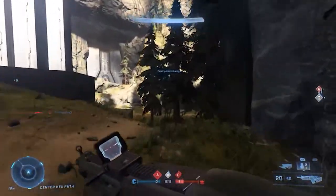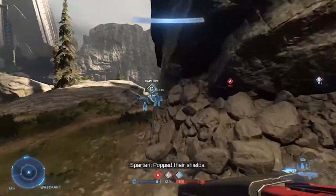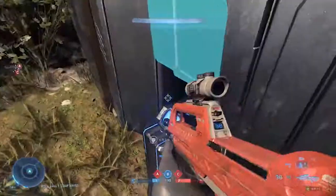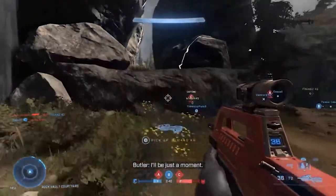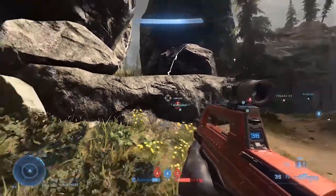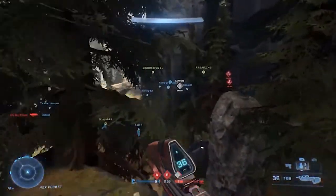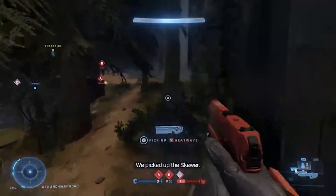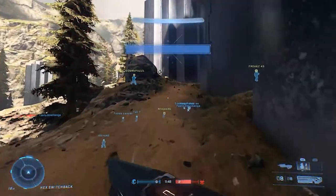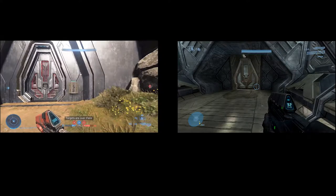343 has really nailed the spawns, at least for this map so far. Even all the 4v4 maps like Bazaar, Recharge, and Behemoth — I don't always have bad spawns. In the previous games I always had that spawn-killing issue, but 343 seems to have found a way to solve that. I also love the feature on Fragmentation where you have to insert your personal AI to open up a door — it takes about a minute, and inside there are power weapons like the Skewer, the Sniper, and the Heatwave. The door design really gives me vibes from the Halo 3 mission called The Ark — it looks astonishing.